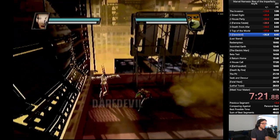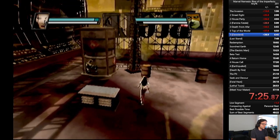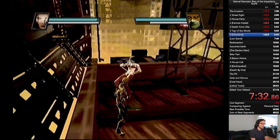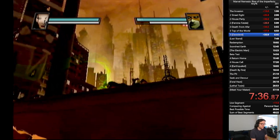Here we're fighting against Daredevil. Our goal is to get him to jump off. Right now he's being way more aggressive than he usually is. Let's see if we can bait him. He didn't do what we wanted. That's okay. This should work. Nicely done.